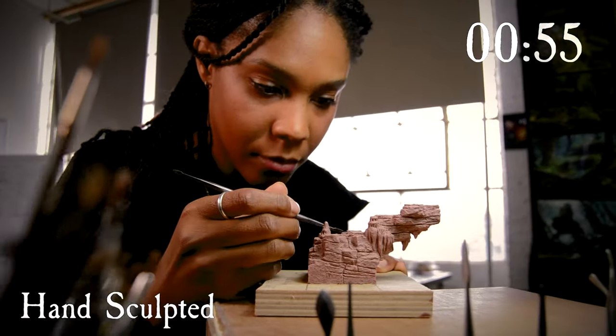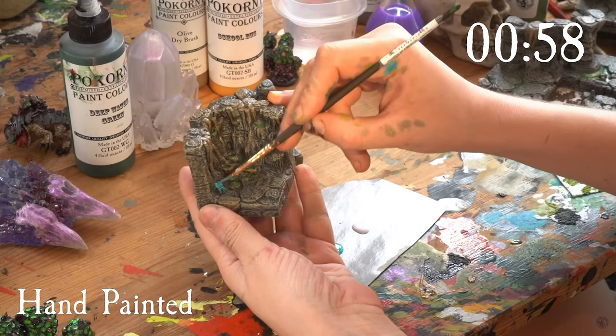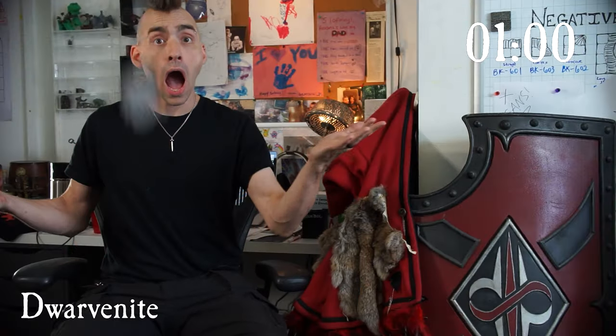Finally, everything here is hand sculpted, available hand painted, and we make it out of Dwarvenite, so it's nearly indestructible. And that's everything you need to know about our Caverns Core Sets in 60 seconds.